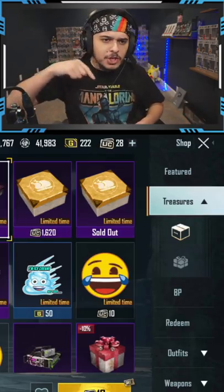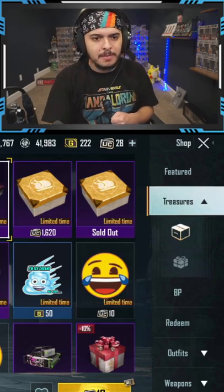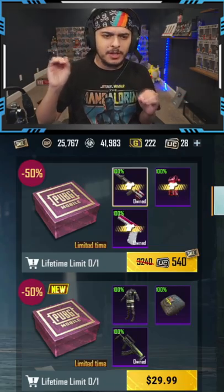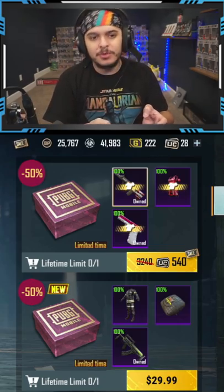But today in the shop section, under the treasure section, they released something brand new. Sometimes they release really good treasures — like this one down here: it's 540 UC and you get two gun skins. That's cool.